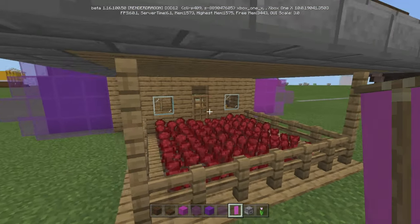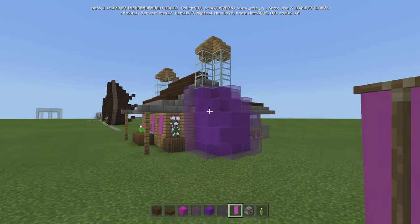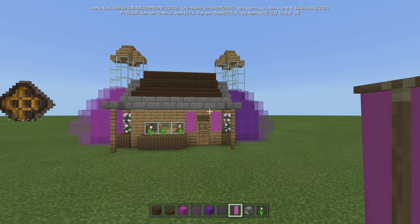Obviously the main ingredient is a nether wart. We have two different kinds of potions — you can make them whatever color you want, that's entirely up to you. But I think it looks cool.